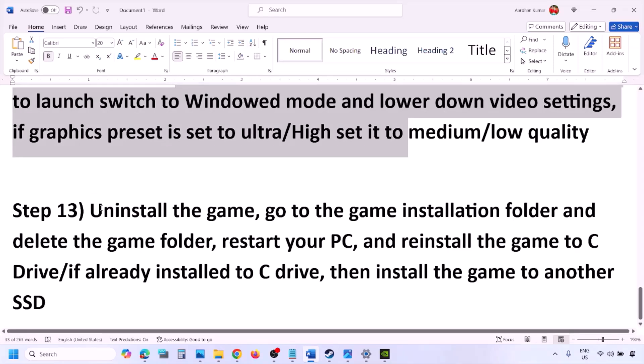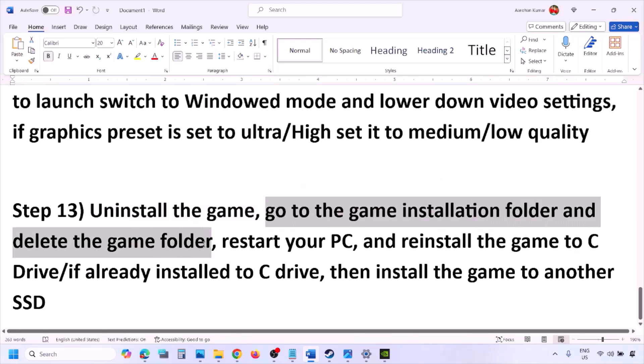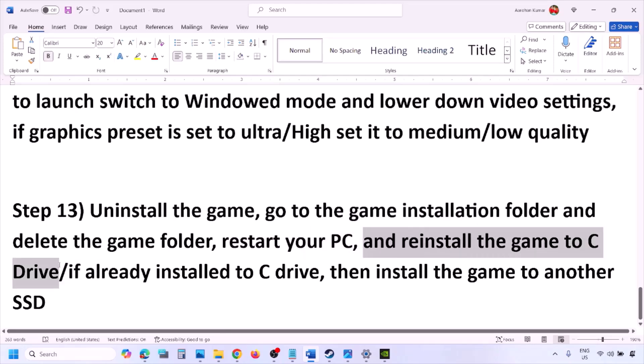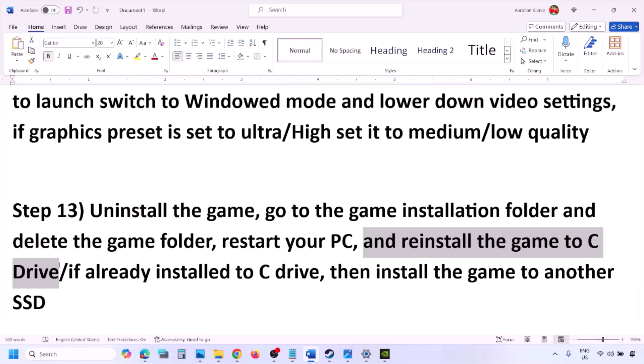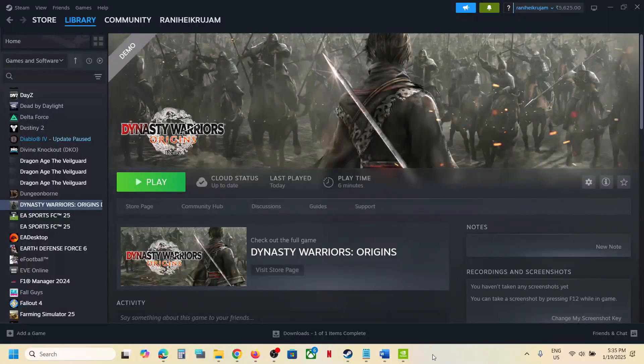The last step is to uninstall and reinstall the game. Go to Steam, right-click the game, and click Uninstall. After uninstalling, go to the game installation folder and delete the game folder, then restart your computer. Reinstall the game to the C drive — if it was installed on a D drive or external drive, try installing to C drive. If already on C drive, try installing to another SSD. One of the steps in this video should help you run the game successfully on your Windows computer.